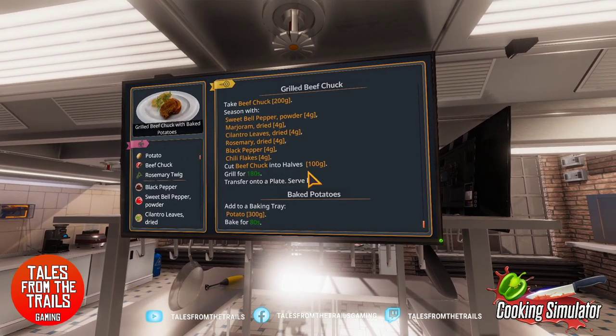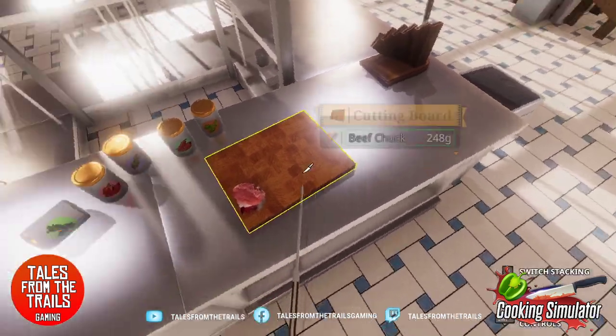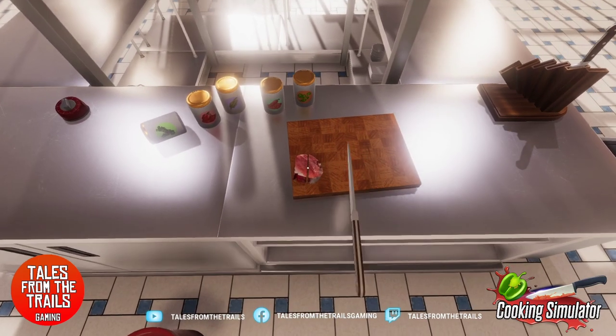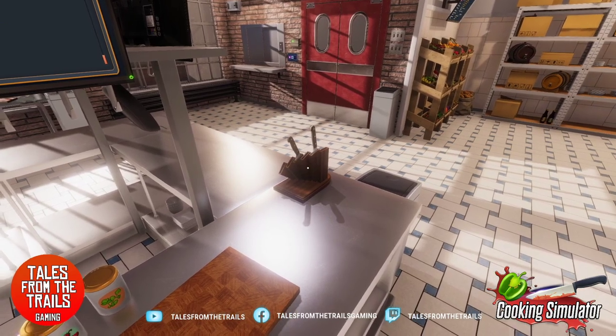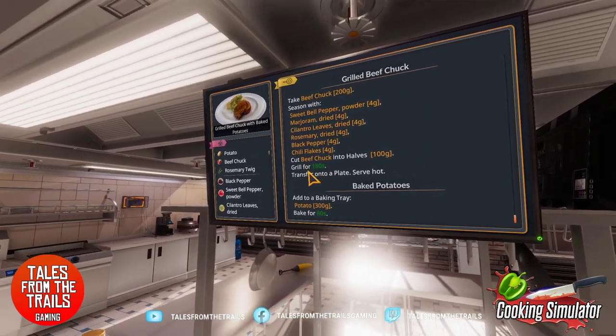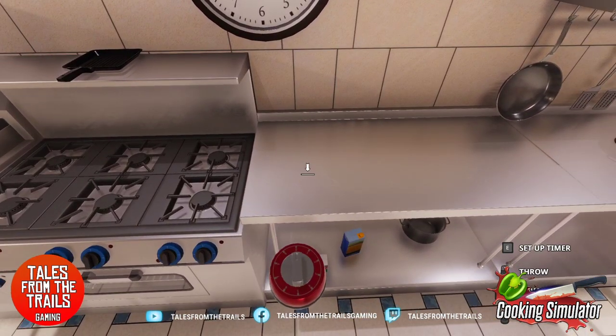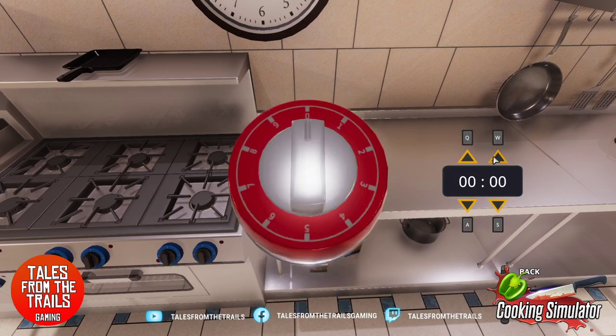Cut beef chuck into halves. Let's do that — is that half? It is now. Grill for 180 seconds — we have a timer. 180 seconds, that's a minute and 20 seconds.